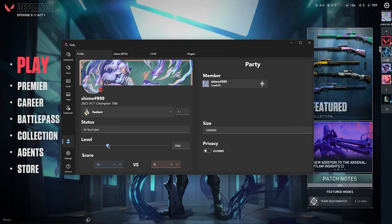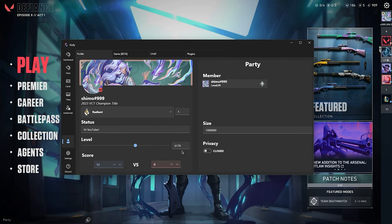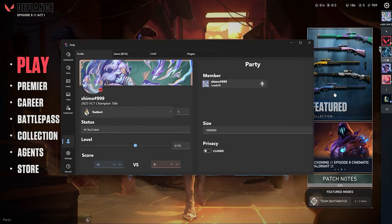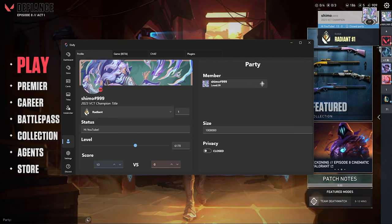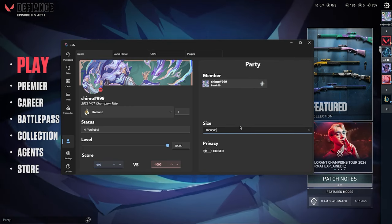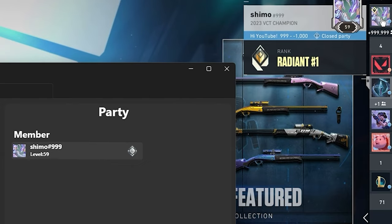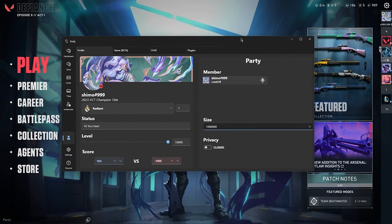If we hover above the status, it changes in real time — 'Hi YouTube' is my game mode/status now. We can also switch our level. The level is actually the only thing not visible to yourself, only to your friends — your friends will now see that we are level 6,170. For us it still shows 59, which is my actual level. We can also change our score to 999 versus -1000. That's it for the profile changer.